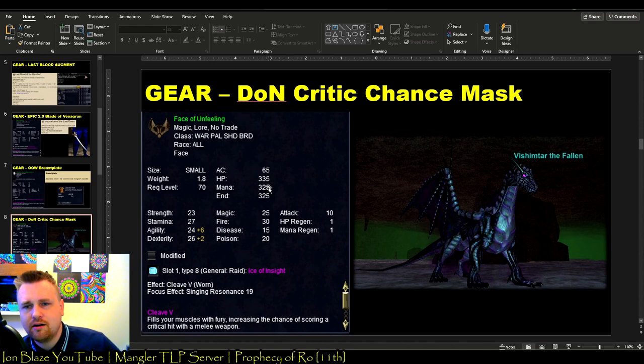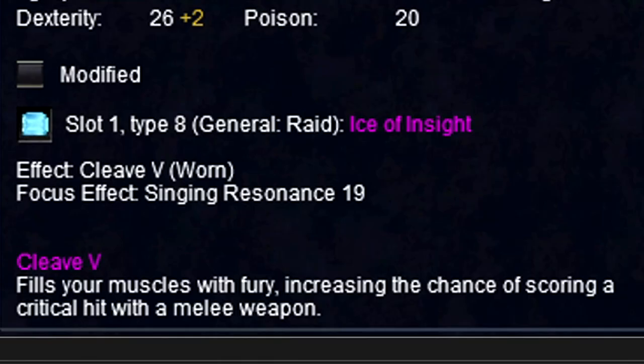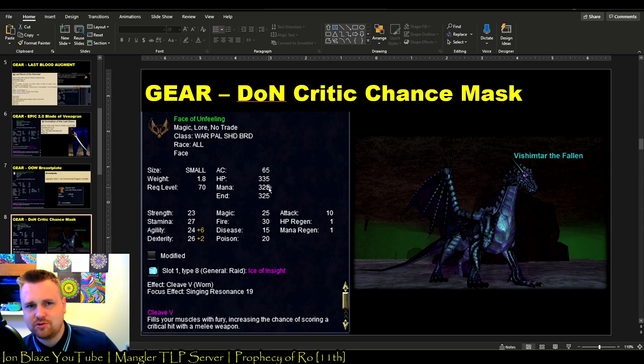Another nice piece of gear comes off of Vishimtar in the Dragons of Norrath expansion. It's a face item that significantly boosts your chance to land critical hits with all your melee weapon types — something you'd want if you're looking to boost your DPS.